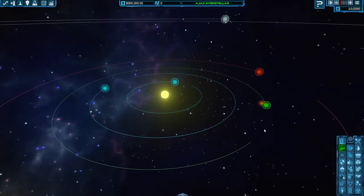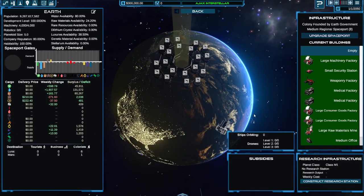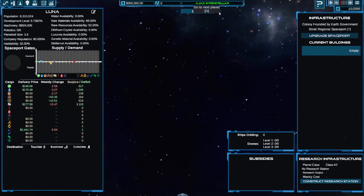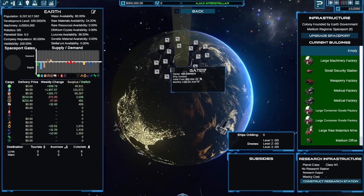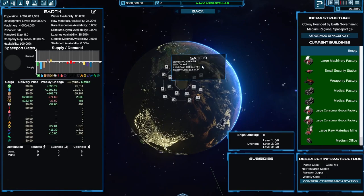So here we have three locations that we can send ships to and from. We've got Earth, we have got Luna — our moon — and we have Mars, which is a distant planet. That is important because our early ships are kind of slow, so trying to go somewhere distant might be a bit of an issue. Now we have got three competitors here, so we need to make sure we get the gates we want.